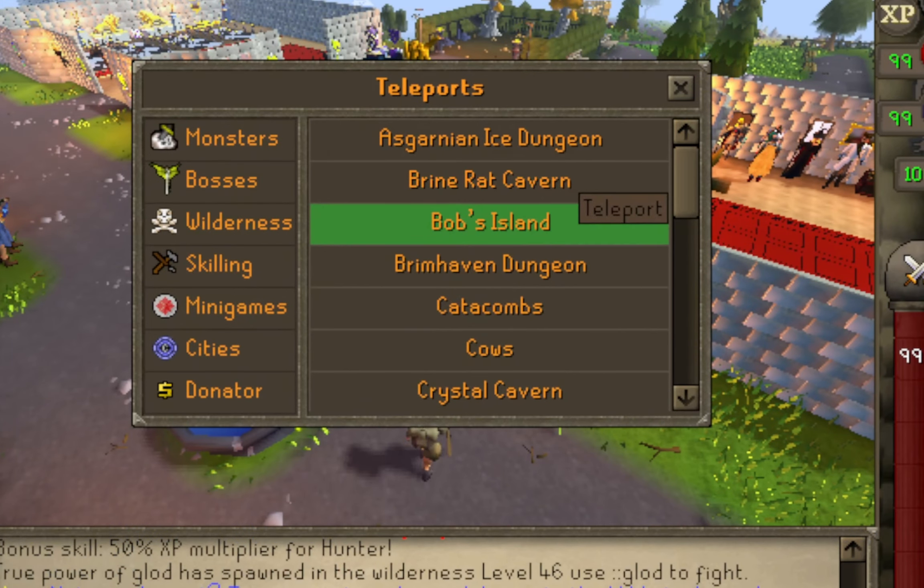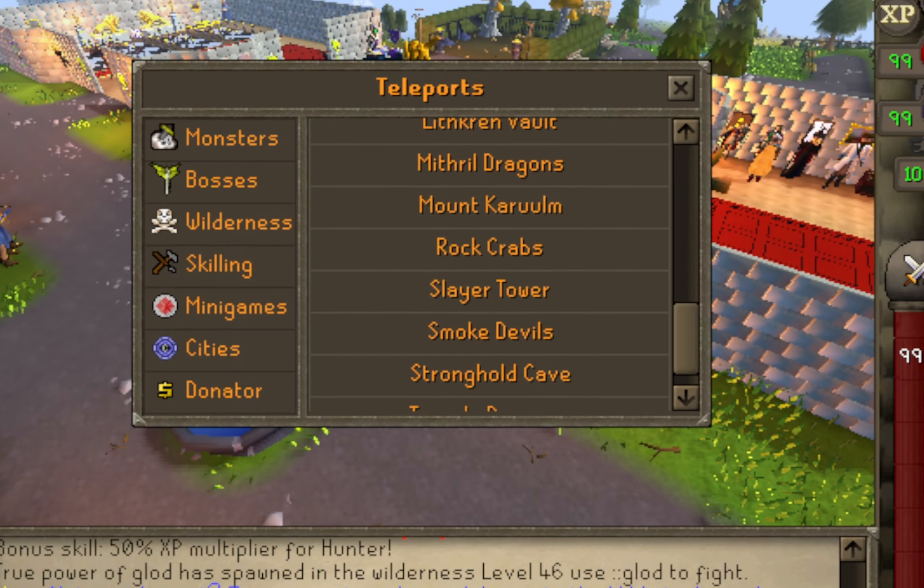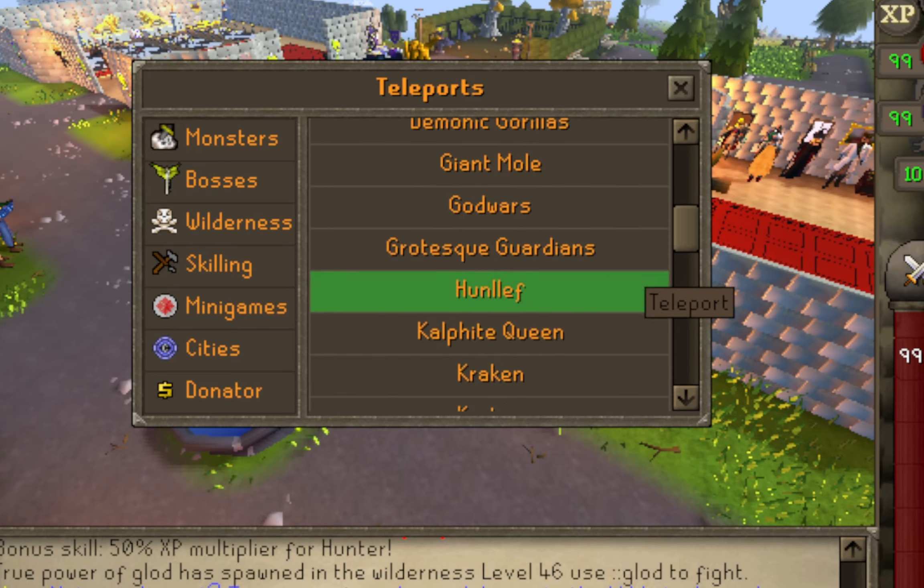The teleports contain monsters, bosses, wilderness teleports, and minigame teleports. They even have some new Donator zones coming soon.